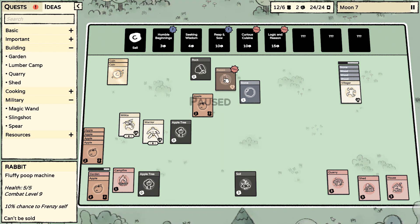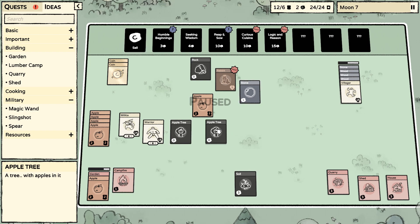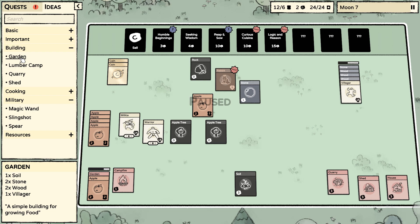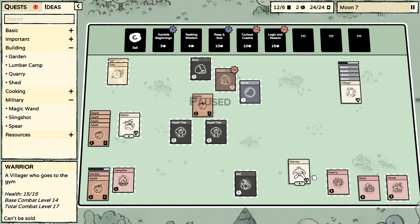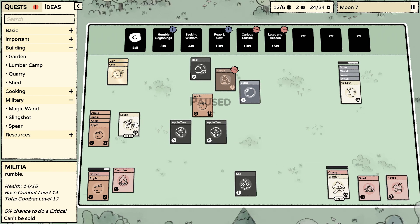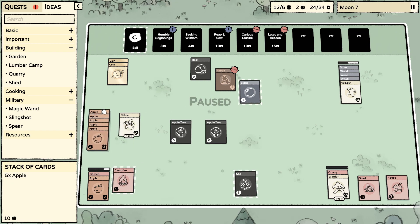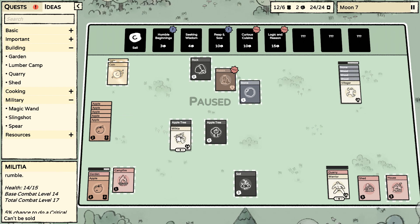We got a rabbit — health combat, ten percent fluffy poop machine! Nice. I may leave that alone because we're okay with food. We have two apple trees. We're about ready to get another garden. Let's get you on the quarry. Another apple.